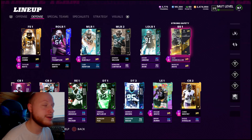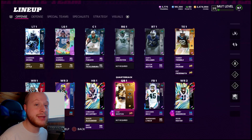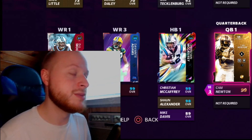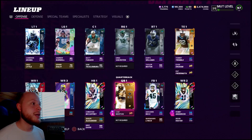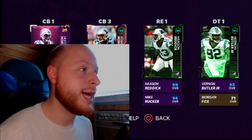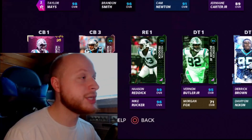If you guys really want me to do a gameplay on golden ticket Tom Brady, I will, because he does get Panthers team chem just like Ed Too Tall Jones. He gets 97 speed with gunslinger and escape artist. If you guys are new, make sure you like, subscribe, and turn on the notification bell so you're notified every time a new Panthers theme team video goes live.